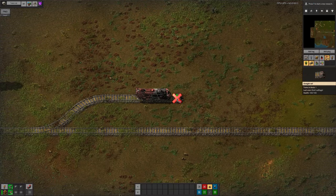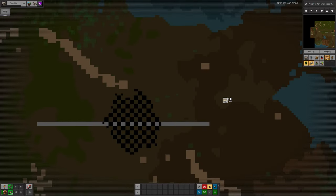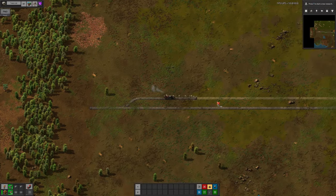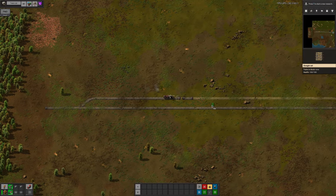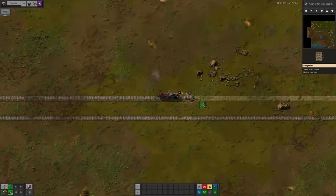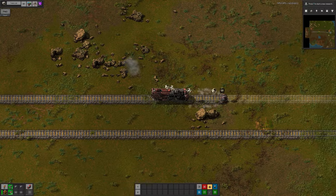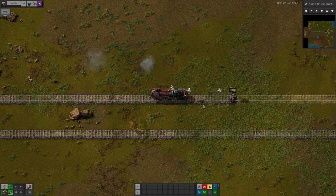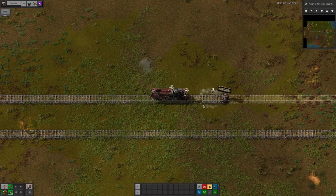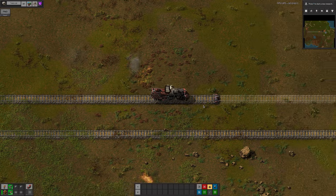The second way is to place a blueprint and then drive along it in the train, allowing the bots from your personal roboport to fly out and build the line as you go. This gets around the problem of trees and cliffs — the bots will automatically pick up the former and destroy the latter. And if you plan ahead, you can get them to place landfill as well. The problem with this method is it's really slow and frustrating to creep along waiting for your bots to do their jobs. You'll also find your inventory fills up with stone and wood, maybe faster than you free up space by using up the rails.